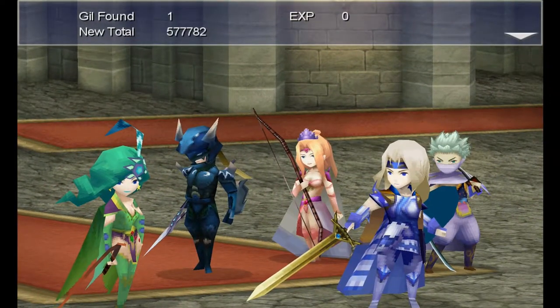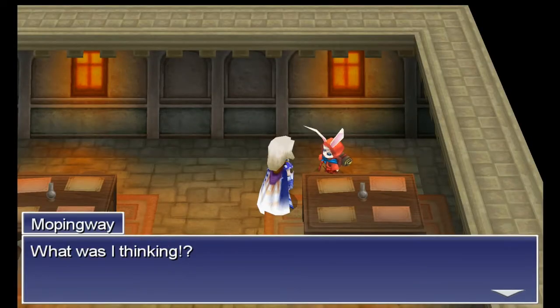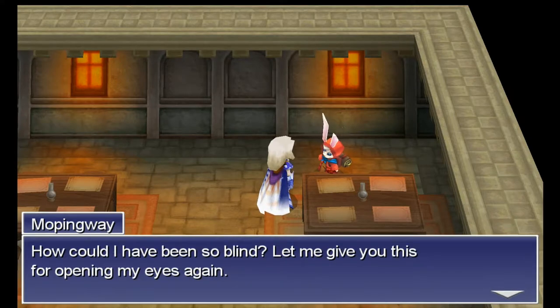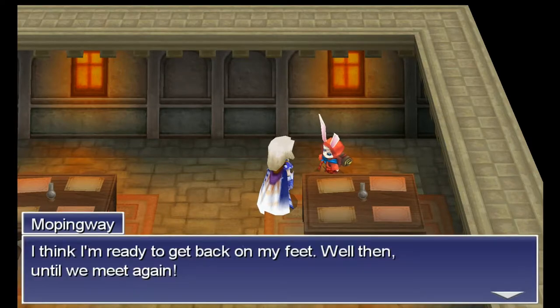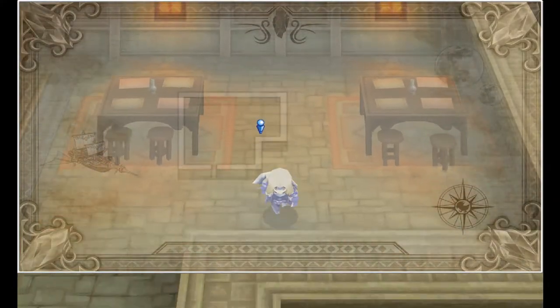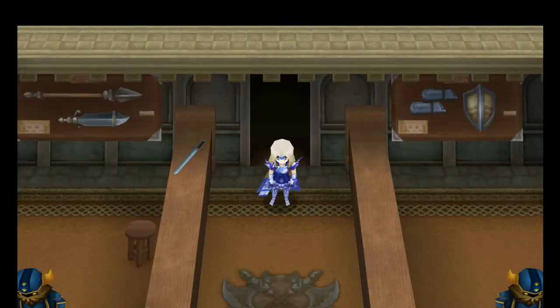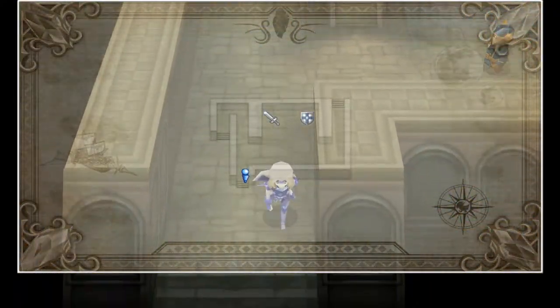One hit is enough to take him out even if you're not doing maximum damage, and we get an Augment reward for this. Next up we're going to head back into the airship and fly over to the esper place where we can go to the Fey March.